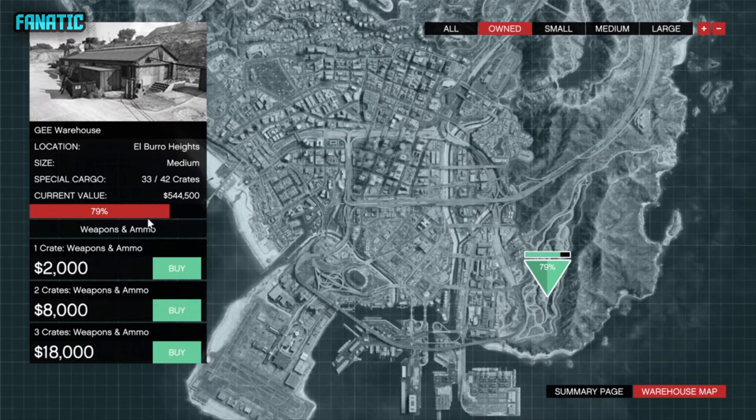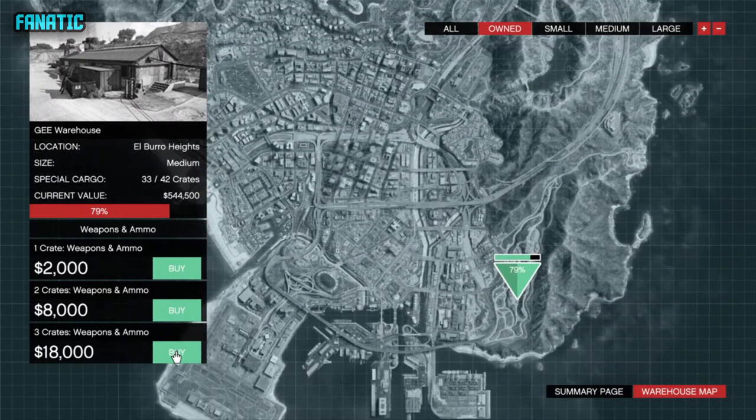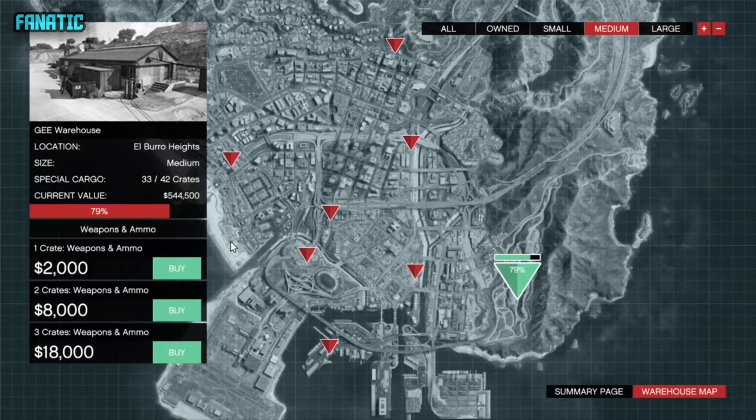The one crate option gives you the most money per run but takes a long time. Two crates gives a medium time and quite a bit of money. The three crate option costs more but works best with a large warehouse since you make more profit. For a medium warehouse I'd recommend doing one or two crates. I only have one warehouse here, so let's go ahead and buy a crate.